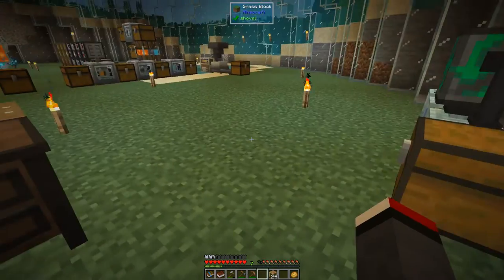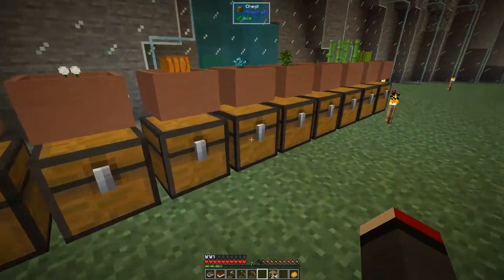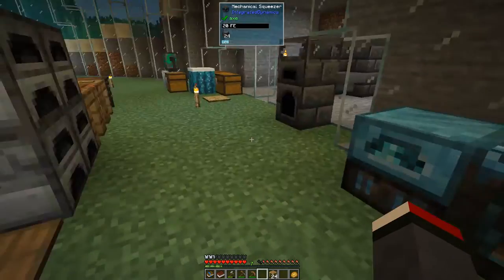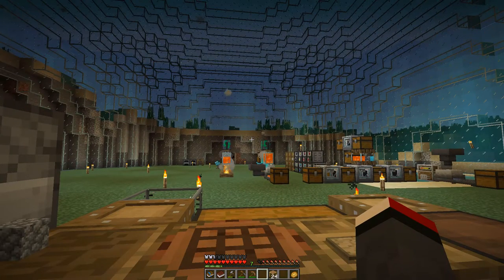We can actually automate this so you don't have to put in each item individually. Let's take the wood out — 39 planks — and we can simply put this into the mechanical squeezer like this. It's going to squeeze these and we're now getting crystallized mineral chunks. We're getting some mineral resin in here as well — 11 buckets by the look of it. We're getting plenty of crystallized mineral chunks now, which integrated dynamics requires quite a lot of.